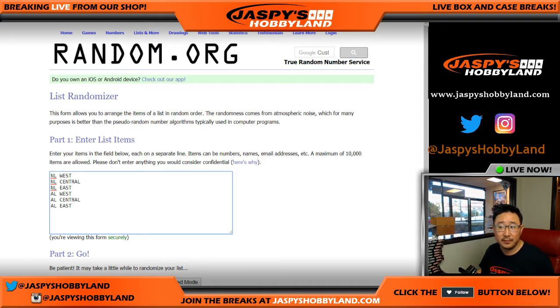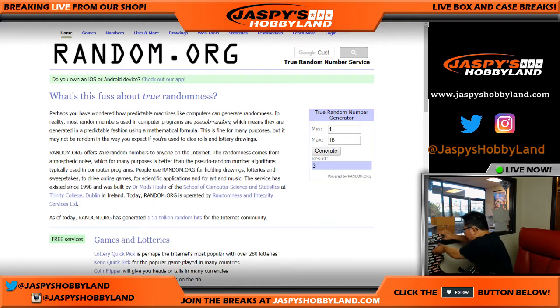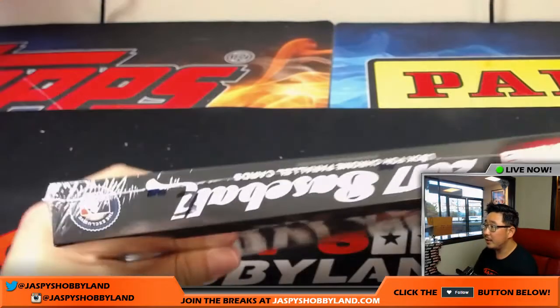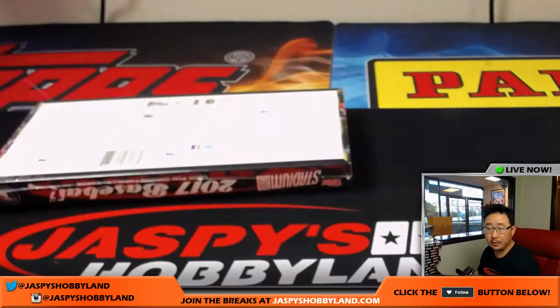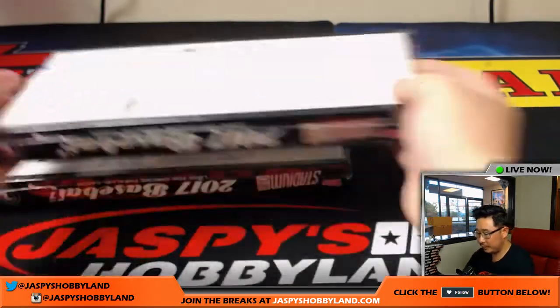There are the divisions right there. First of all, we're going to select which boxes we're going to do, so we'll just generate some numbers here. Box three — we have not done number three yet. And the next box is going to be box five, which we have not done yet. So box three and five — there's five right there.